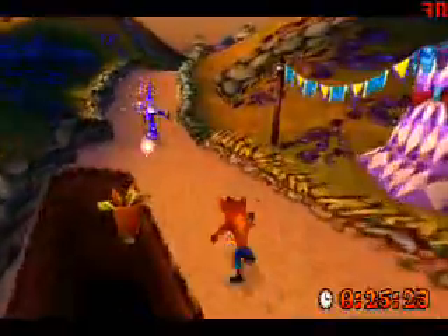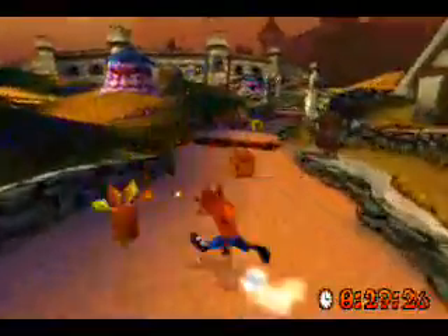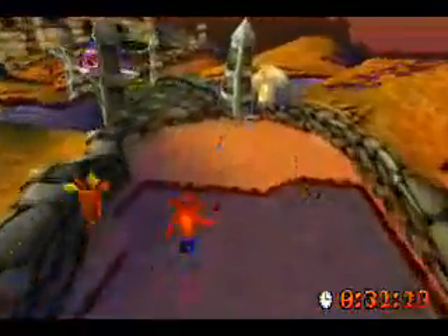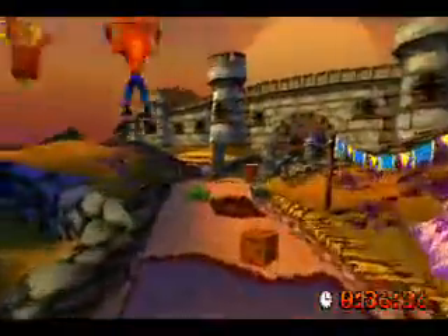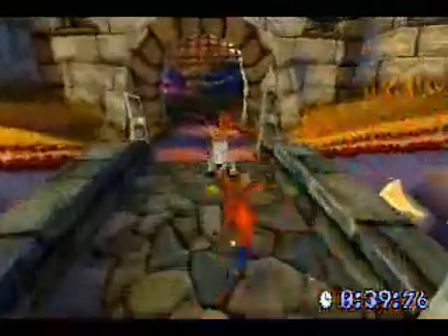Watch out for this enemy and this wizard here. They can be a pain in the ass. That might catch you out and make you lose your mask. This enemy is fairly easy, just jump on it. Watch out for this frog. Leave the mask and go.